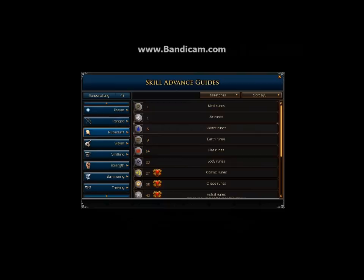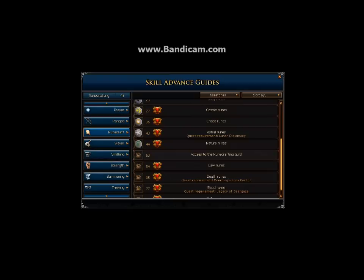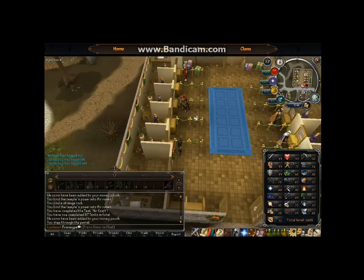Not the best method but still a good chunk of profit. At higher Runecrafting starting at 44, I suggest making nature runes in the Abyss area. The runs take quite a bit longer but you can get through quickly if you bring a beast of burden for extra essence and rings of dueling to teleport to Castle Wars and bank. At level 77, switch to blood runes — that'll make you the most profit you can get from Runecrafting.